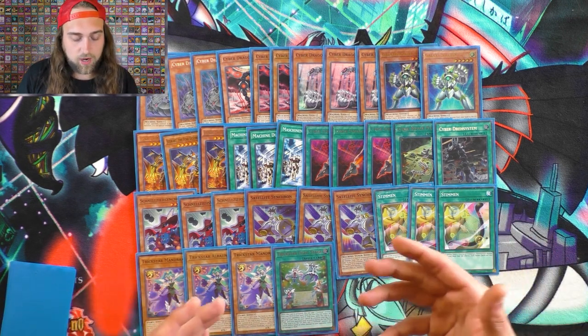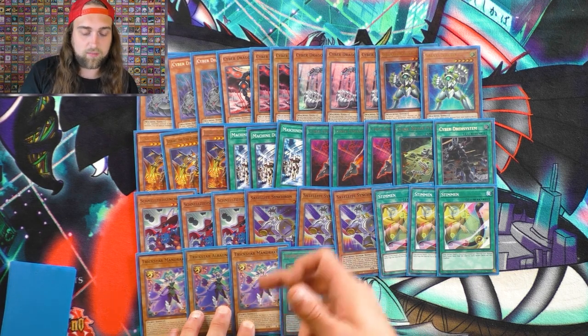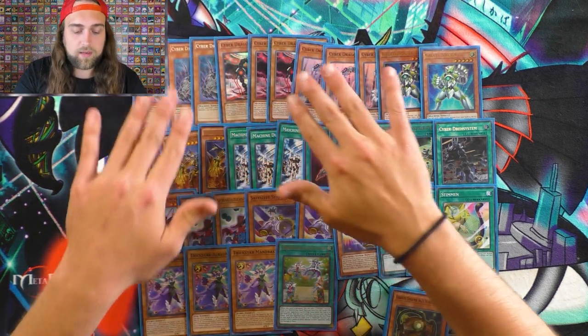There's the 3-card combo as well. Mandrake functions as your level 2 instead of Core for the Marcher combo. I'll show you guys that combo here in a little bit.